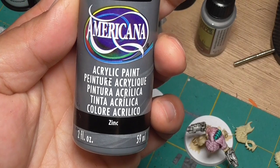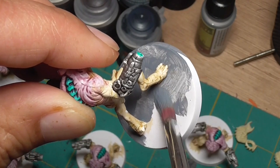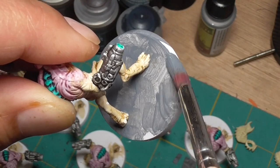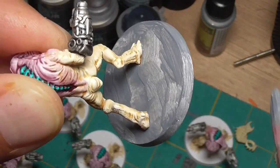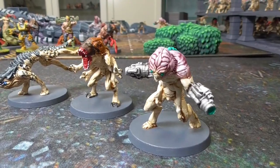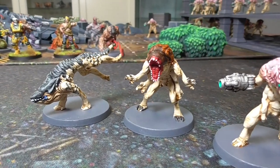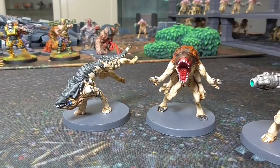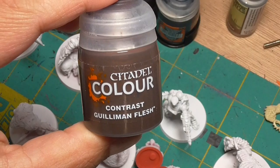Here I'm grabbing some Zinc, which is a dark gray, just to do the bases. Because the bases are spray painted white, I did have to put three coats of this on in order to get full coverage. And here you have the three finished Alien Minions. I think it goes really fast, and I like how I have really distinct colors for the three, so there's no chance of mixing them up.